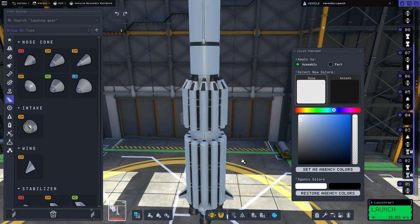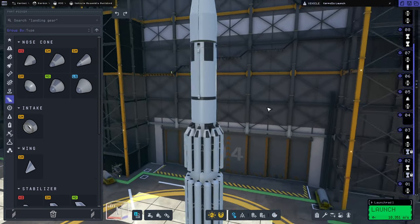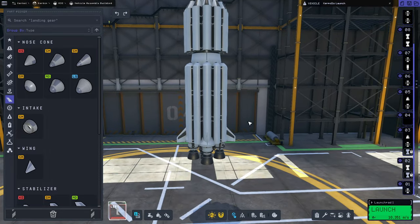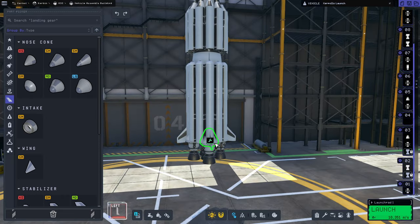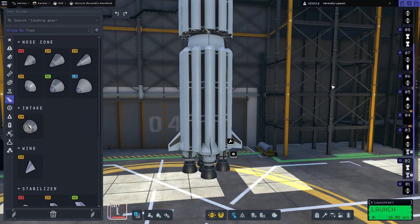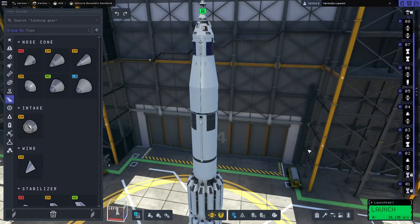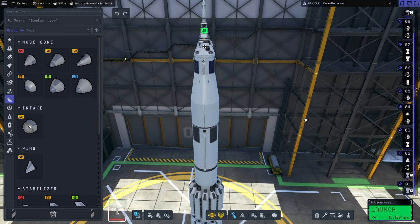Now does it look better? I mean this is how Saturn I looked - you can't knock the strapping tanks onto the side of something deal. That's exactly how they did it. In fact this little shape that occurs right here between the nose cone and those tanks - Saturn I totally has that. We'll try to go to ILO with it.